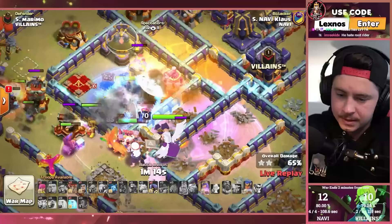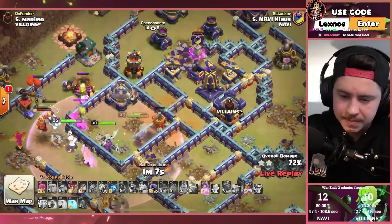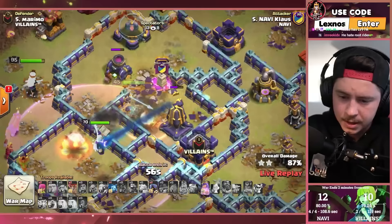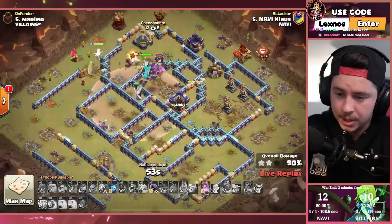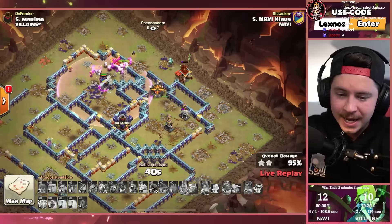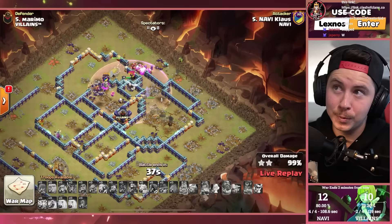Queen's still alive on the outside of the base. It's up to the royal champion and spirit fox to lead the charge. Freeze for the monolith. RC still has ability, queen still has ability. Monolith locks onto the grand warden — monolith goes down. That's a three star! RC stays alive with the spirit fox going invisible. Queen doesn't even need her ability — Klaus makes it work!